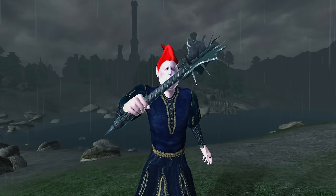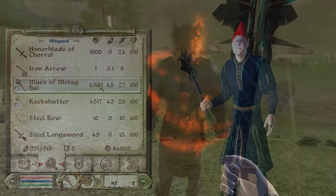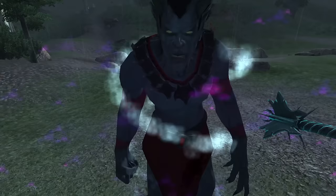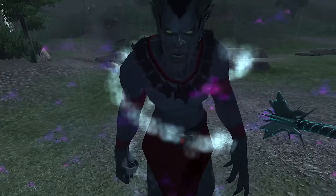Mace of Molag Bal: The Mace of Molag Bal can be acquired by completing Molag Bal's Daedric Shrine Quest. It is a one-handed mace, has a durability of 1,500, a value of 4,900 gold, deals 25 damage, and has enchantments of Absorb Strength and Magicka for 5 points.